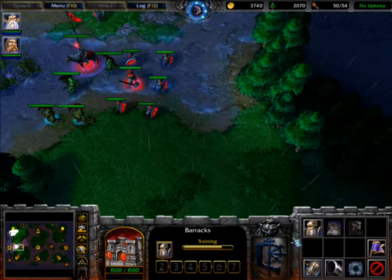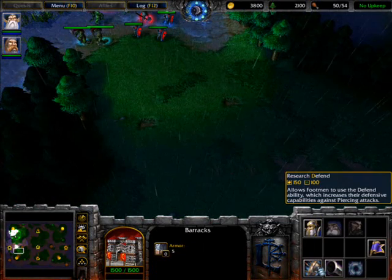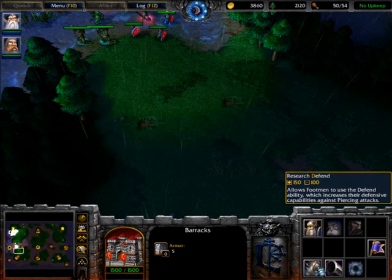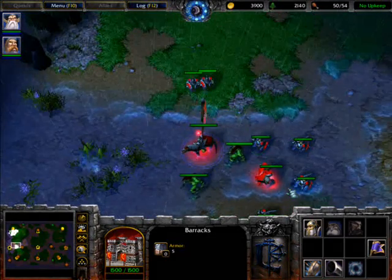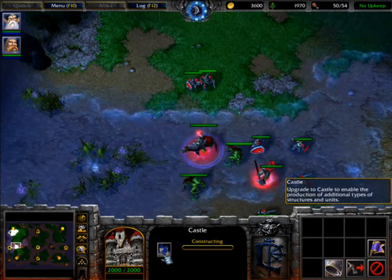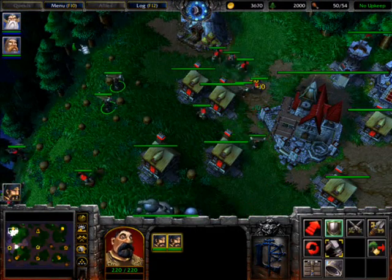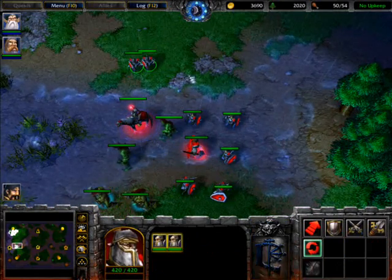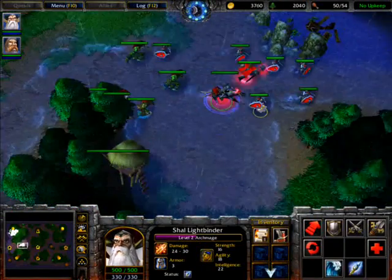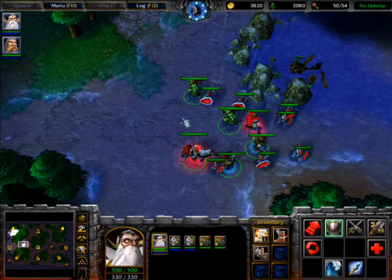Hotkeys also apply for upgrades. As I said, whichever button you have to press is highlighted in yellow. You can see for defend it is D, for long rifles it is L. For all races, the upgrade hotkey is U — that's something you can remember. To delete units from groups you use ctrl, and to add units to a group you use shift.